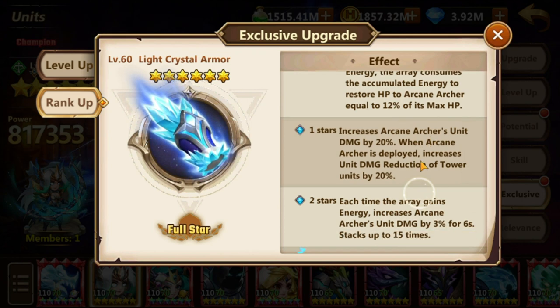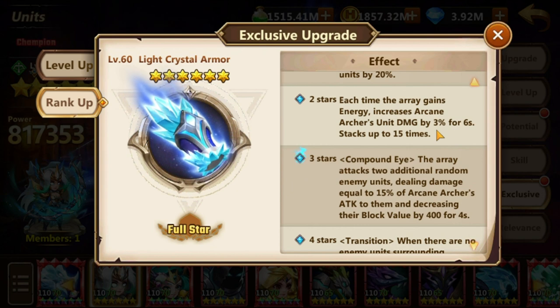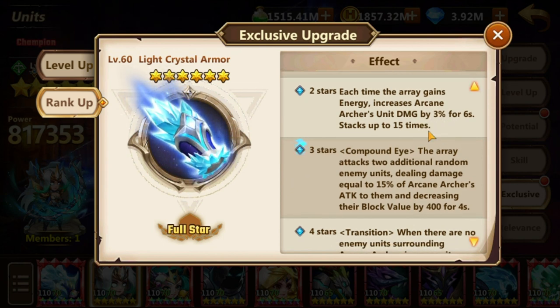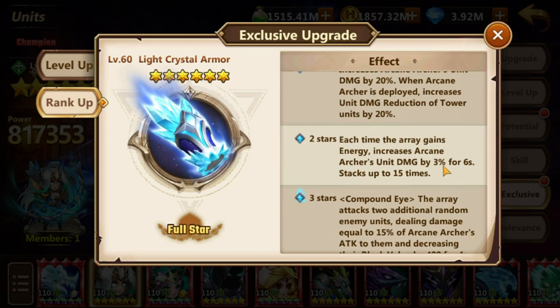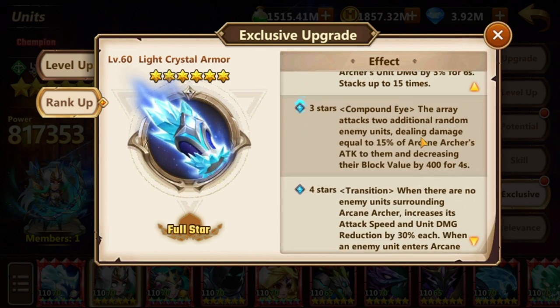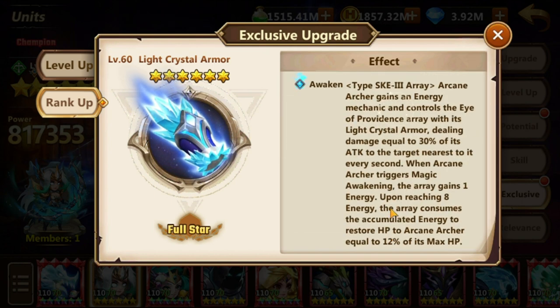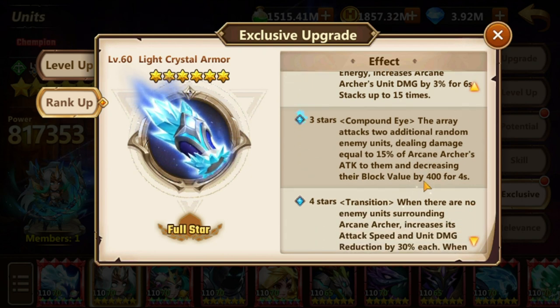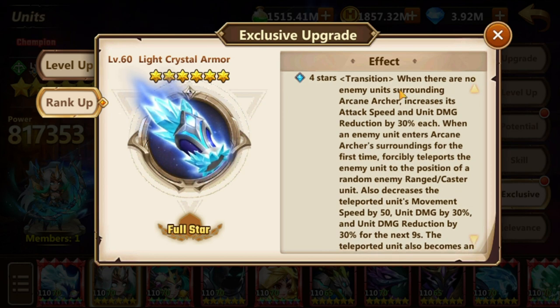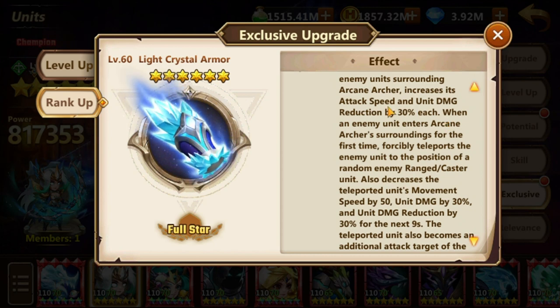Unit damage and DR for all the tower units, and the second star increases unit damage each time she gains energy — stacks up to 45% unit damage. So 20, 45, 65% unit damage. Two random enemy units, same as this but 15% instead of 30%, and decreases the block value which is nice. When there are no enemy units, increases attack speed and DR — so protection from AoE and a bit more attack speed.